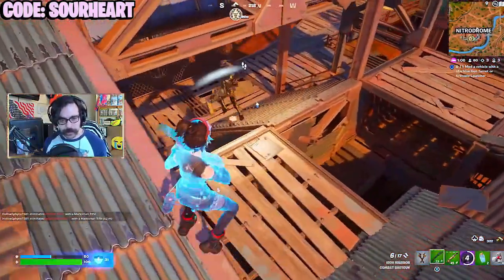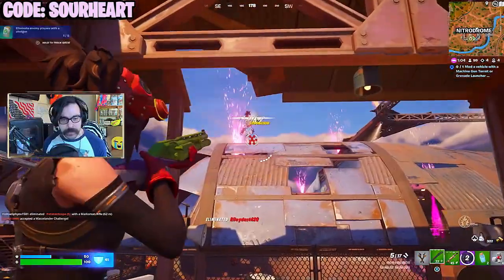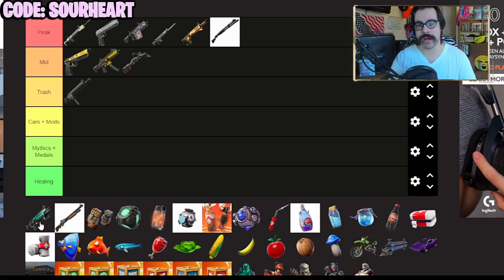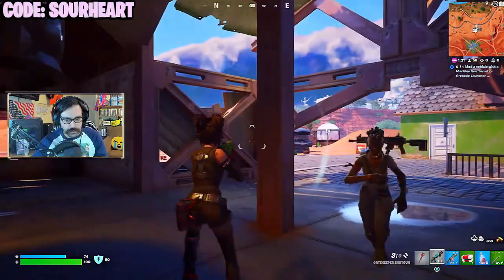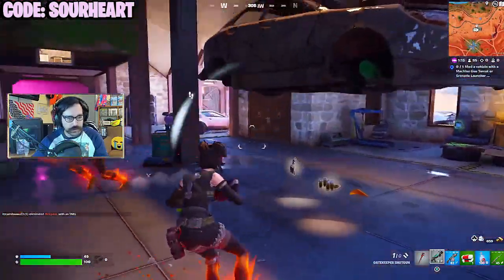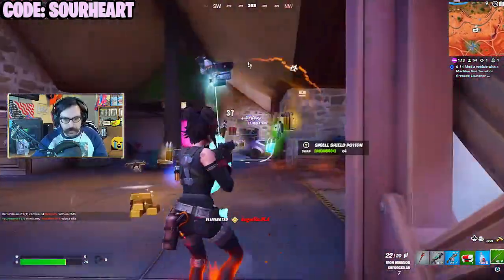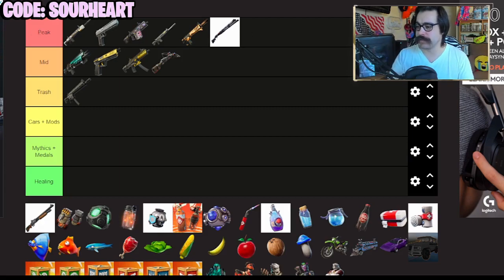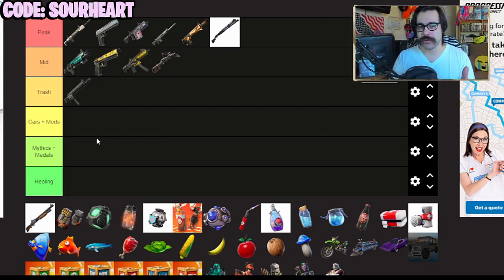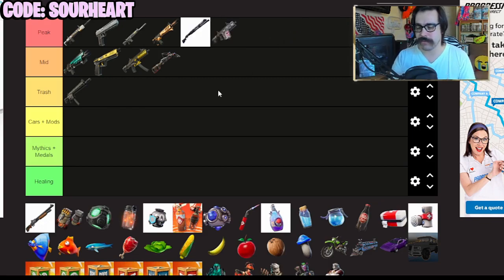Part of the reason I rank weapons the way I do is that I like weapons that are good right off drop — any weapon you have to mod to make good is gonna get you killed more often. The Gatekeeper shotgun can contend, but you do gotta be a better player. It's got a better headshot, but it does need to get modded. I'm gonna put it at the top of mid. Nothing you have to mod to make truly useful can be in peak, so I'm actually gonna have to drop the Thunder Burst down below the ARs for that same reason.